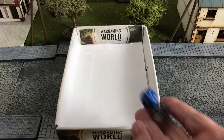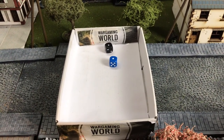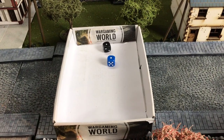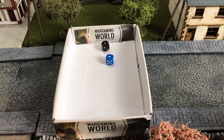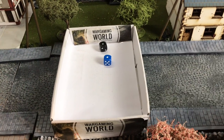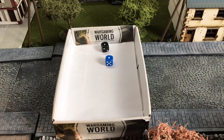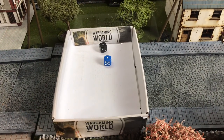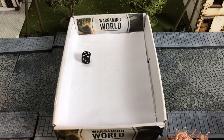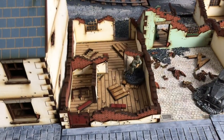New turn, and it's another double, so we're going to have another PEF appearing. It looks like there's going to be a huge amount of German forces, which inevitably means I'm going to bring on some French reinforcements at some point. This time the roll is five, which is in the buildings over here. There's the fifth marker.